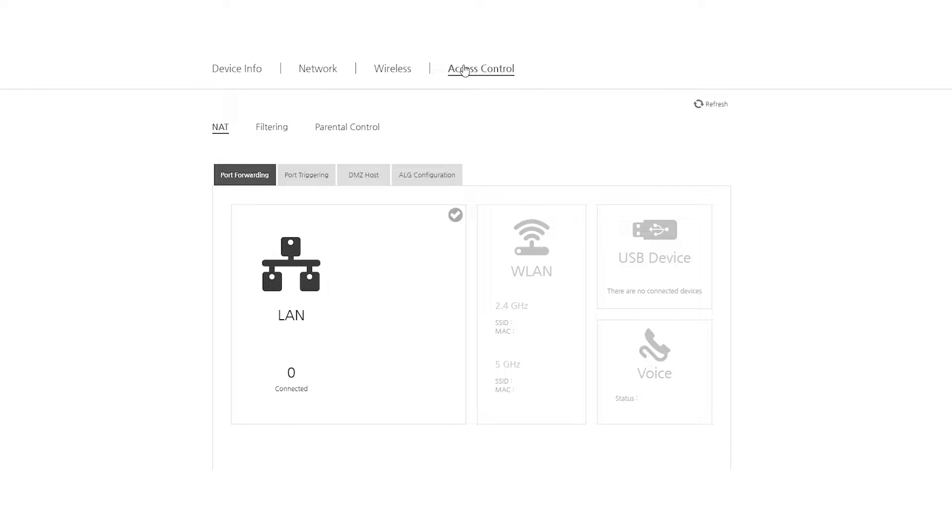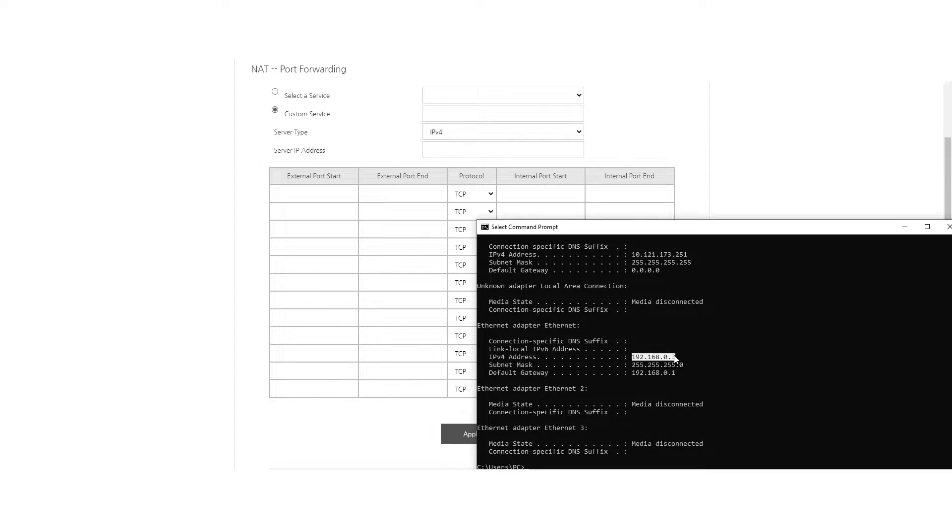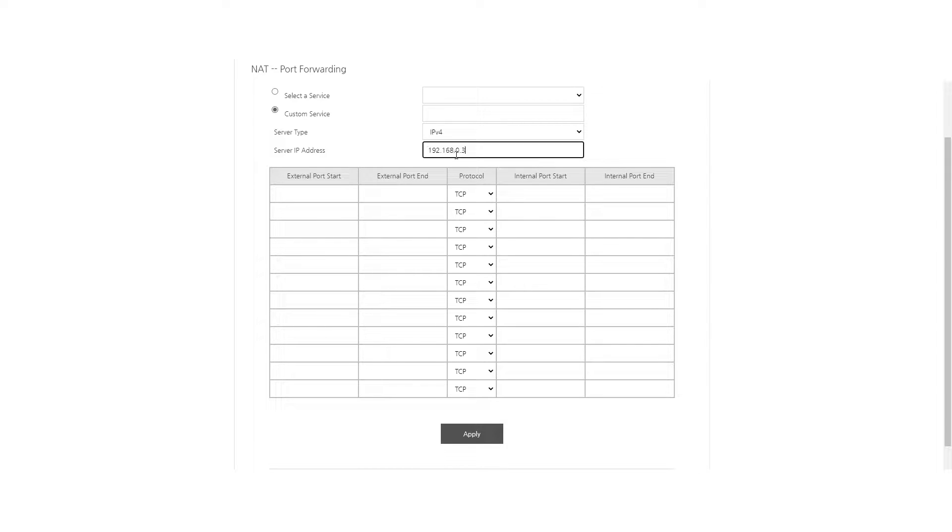Next, you need to find port forwarding in your router settings. Once you've found it, paste your IPv4 address from the command prompt into the server IP box, and put 28015 into all the boxes for ports and save these settings. If you also want your server to have Rust Plus app support, you also need to port forward port number 28083.